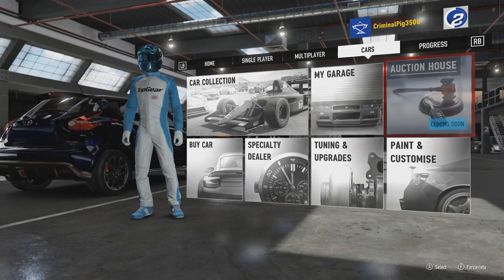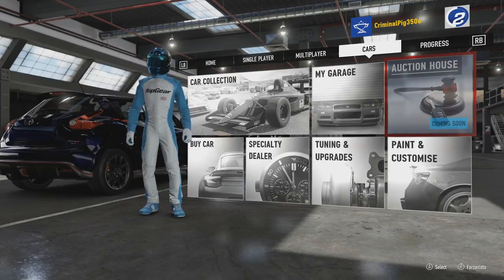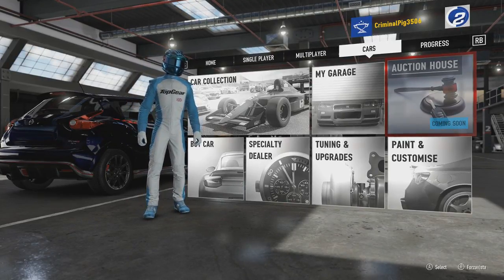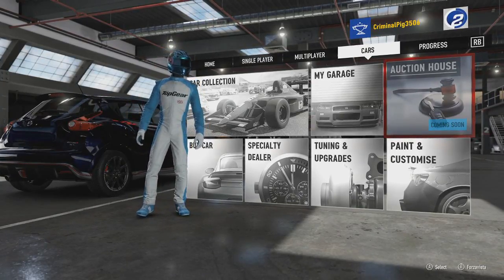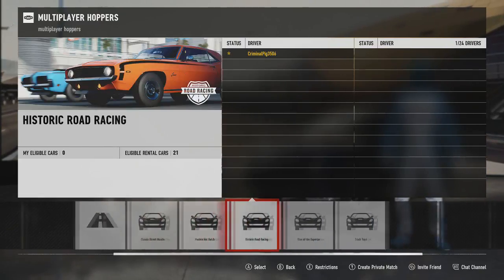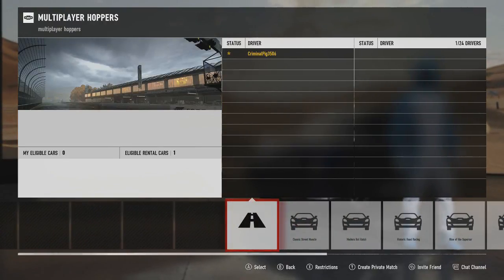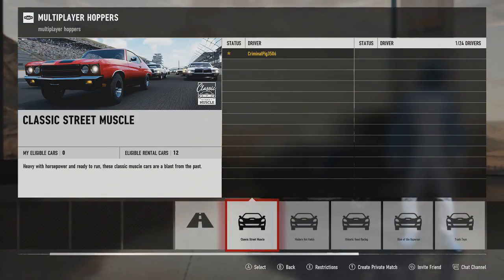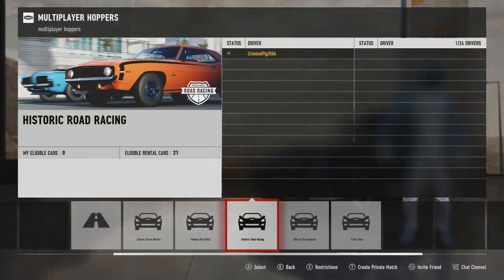Explain to me why the auction house is not working. I buy this game and features aren't even unlocked - I can't use the auction house. It says 'coming soon.' Come on, I bought this game. It's past release date. Let me use the auction house! Multiplayer's not even much better, is it? We've only got six actual lobby things - we've got drag racing, and where's all the stuff like King, and Infected, and Tag? Where is this stuff in this game?